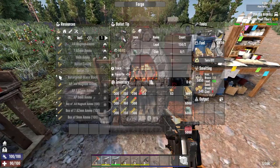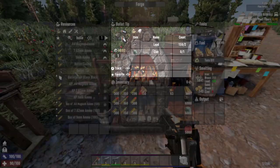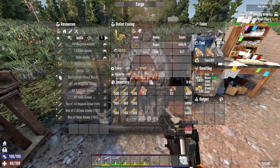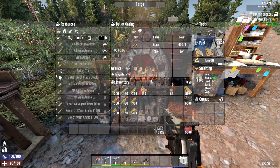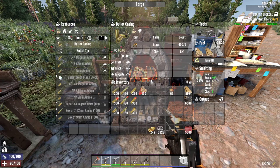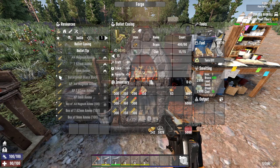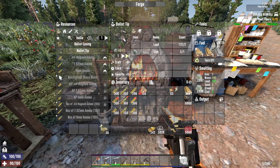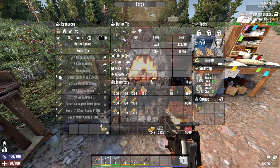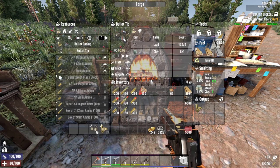Now let's get some of the gunpowder from the chemistry station and start crafting bullet tips and bullet casings. One bullet tip costs 2 lead and 1 piece of clay. One bullet casing costs 6 brass and 1 clay. Now that I have enough lead and brass inside the forge — I have 400 pieces of brass and 172 pieces of lead — let's craft 20 bullet casings and 20 bullet tips.